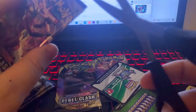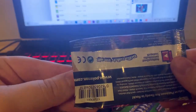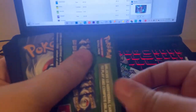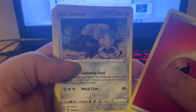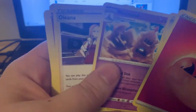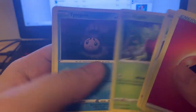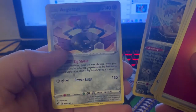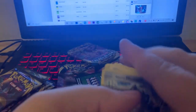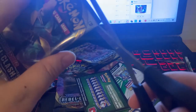Alright, next up we have pack number three. We have eight packs in total so we're not even to the halfway mark yet. We have Fire Energy, Durant, Palisand, Olina, Natu, Barboach, Squovit, Applin, Tempol Reverse, Galarian Meowth, and a non-Holo Aegislash. I wouldn't say we're skunked, but we're getting there — taking the L so far. That's okay.